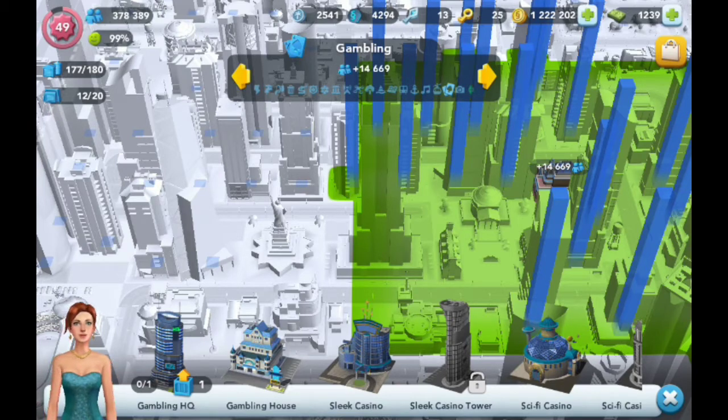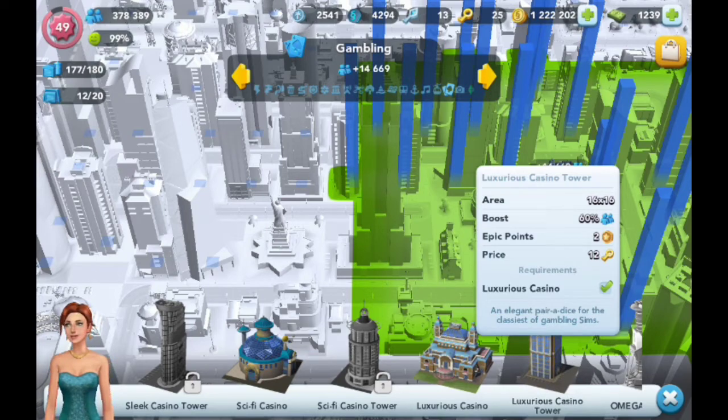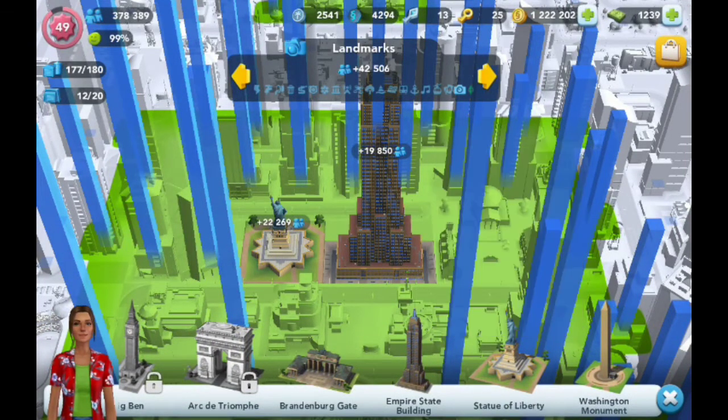I'm going to show you what you've got to do. Take the Luxurious Casino Tower — it's a 16x16 area, 60% boost, and it only costs 12 keys. For comparison, let's go to landmarks. The Statue of Liberty is 14x16, a little smaller, but also a 60% boost and costs 30 keys — that's almost three times as much. So you get the same boost, or even better, for way cheaper.